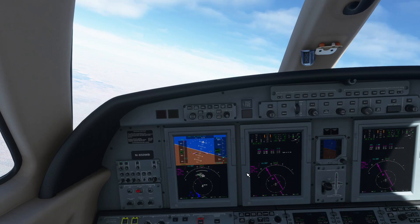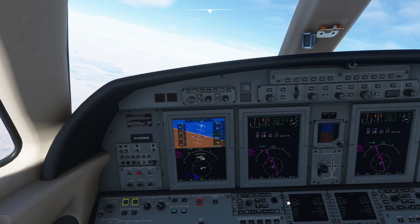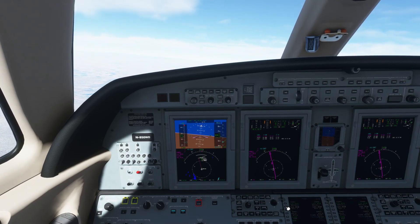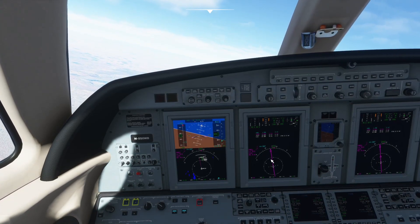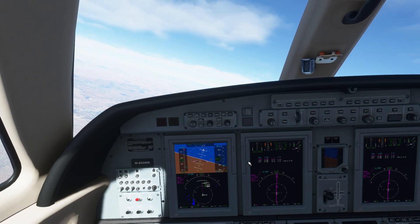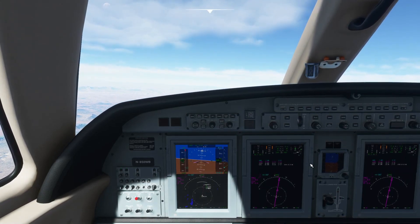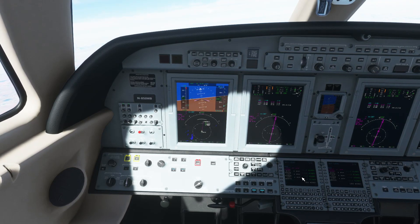We're just crossing over Beacon. I tried to plug in the AWOS frequency for Las Cruces, which is 119.025, but I didn't get anything — either it's not the right frequency in sim or something along those lines. That's straight off the chart, 119.025. So we're not going to be picking up any weather for our approach. We'll stick with runway 12 and proceed on plan. We're at 23,000 feet going down to 8,100. Our next fixes are IPAT at 8,100, then down to 6,600, and then 5,180 — those altitudes are all plugged in for their appropriate fixes.